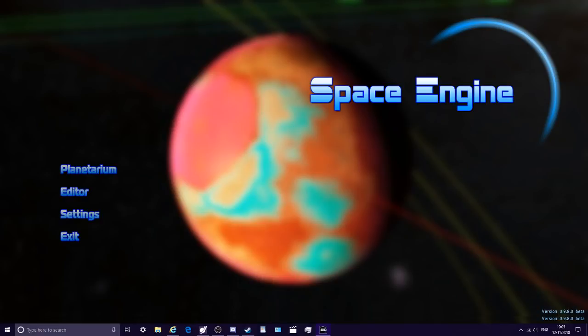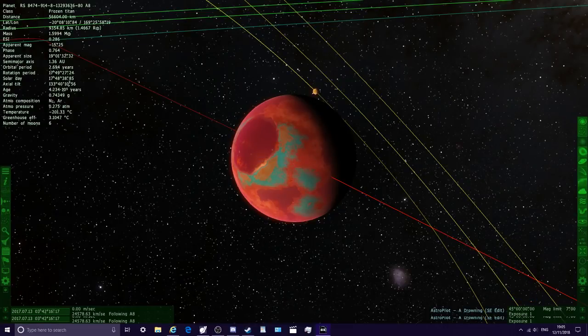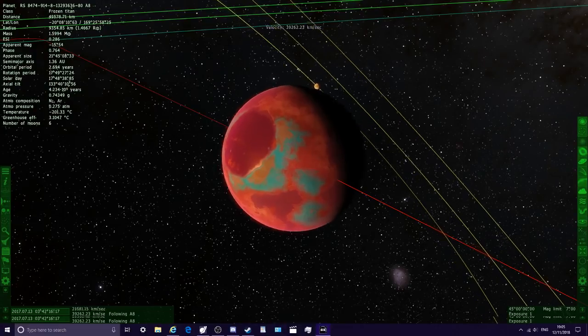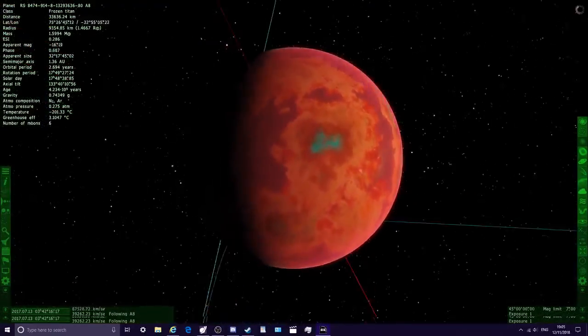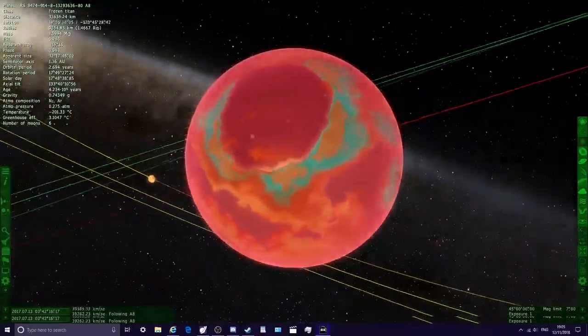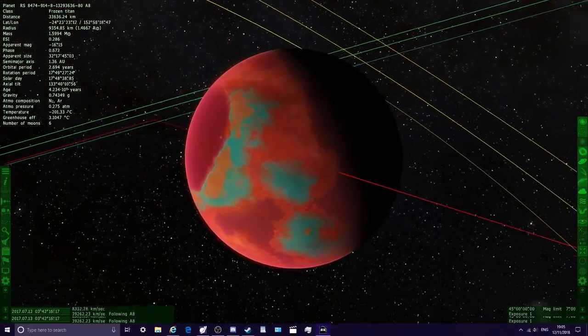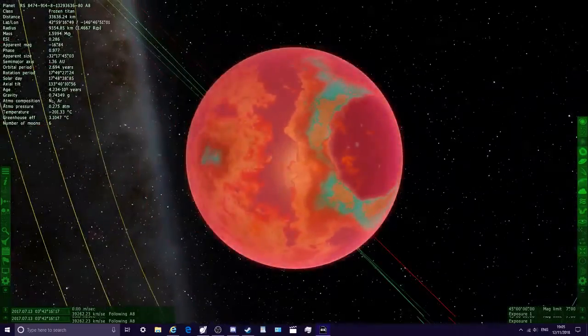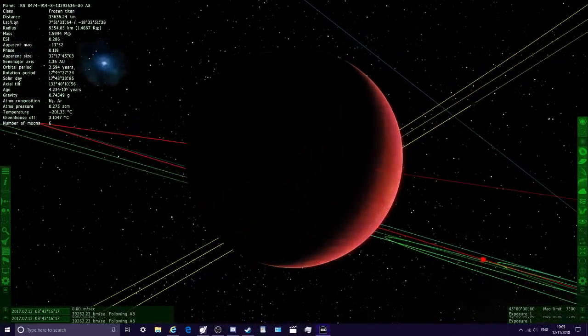Today I'm going to be doing a bit of customising in Space Engine. Before we begin, if you want to see more of Space Engine, let me know what you want me to do in it, because there isn't really that much to do other than look around. So unless you want me to look at systems, I don't really know what to show in videos for this — that's why I sort of stopped doing it. If you've got any ideas, let me know.